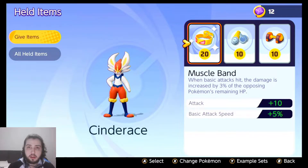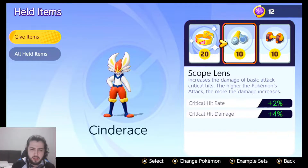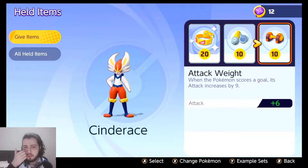Cinderace is going to be your main character. You're going to be using Muscle Band, Skull Glance, and the last item can be anything - those two you get for free. You don't need to spend a thousand Aeos coins for it. Get Muscle Band to level 20 and those two at 10. The most important thing is to get every held item you own to level 10, which costs roughly 100 golden coins - it's not hard at all.